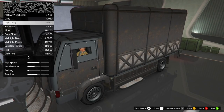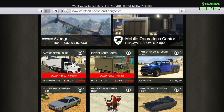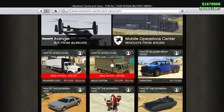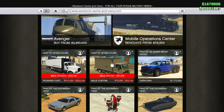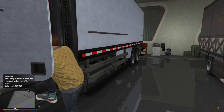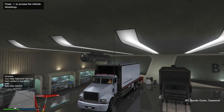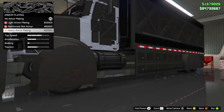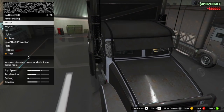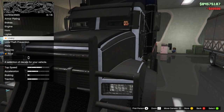Last but not least, we've got the MTL Pounder Custom, which starts at $320,000. Its trade price is $241,000 and it has $977,000 worth of upgrades. This one is by far the most unique and I would say the best. It is an eight-seater, which means if you are selling with a motorcycle group you can fit all eight group members in the same vehicle. With maximum armor it takes two tank or flak shots to explode, which is the same as the other two.